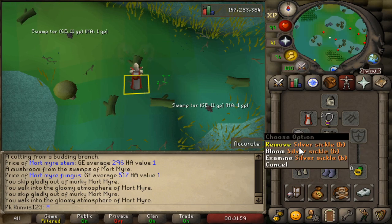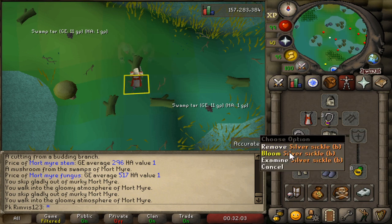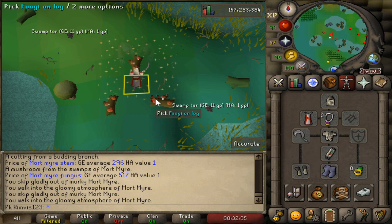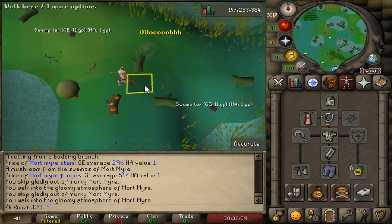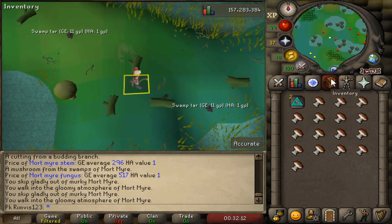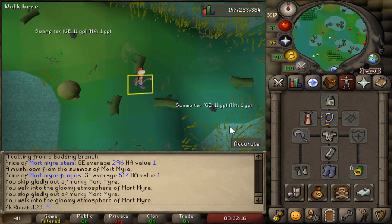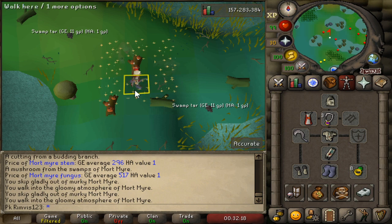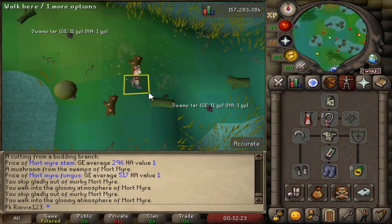But if you're 70 Prayer, you don't need anything. Some Prayer Potions might cost you a little bit more money, but it's not that much prayer to be honest. If you're lower Prayer, of course it's better. We're almost finishing the first inventory — it's really quick, really easy, and basically has no requirements.